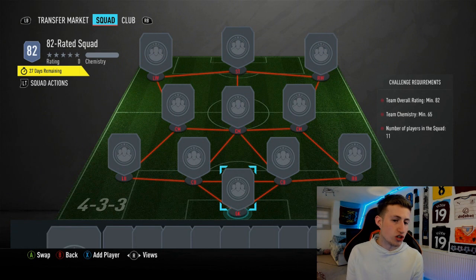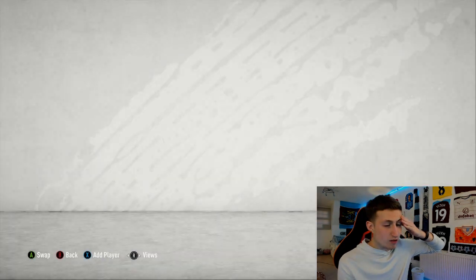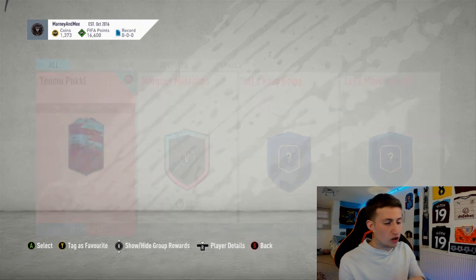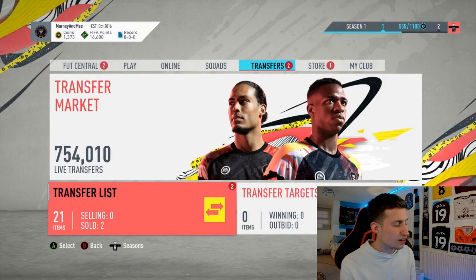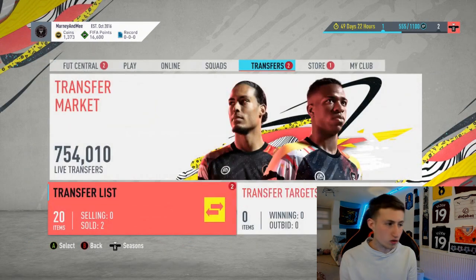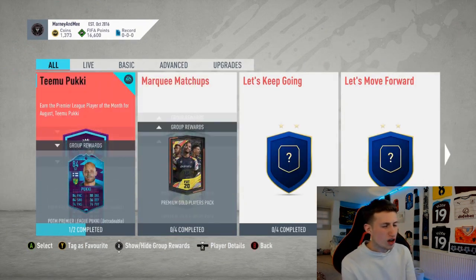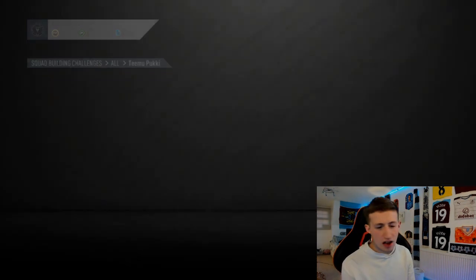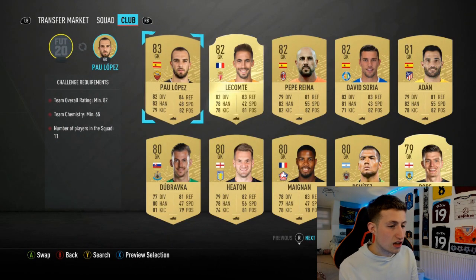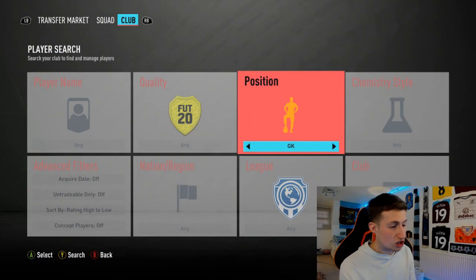Next will be the 82-rated SBC. I think both of these will cost like 20k total - about 10k each because they're both a similar rating. So we've got a 4-3-3 formation here. In net, we're going to get Adan again - he's in my transfer list. Adan will be a very common player to use. There are a lot of Spanish players who are pretty high-rated but not that good, so the prices aren't that insane. You'll notice a common theme here with Spanish goalkeepers because they are just really cheap right now.